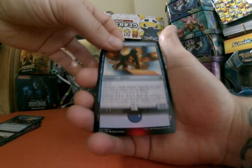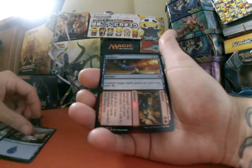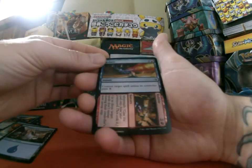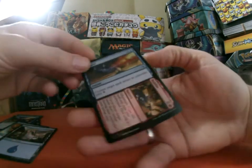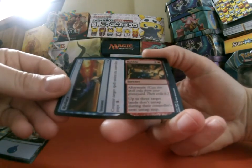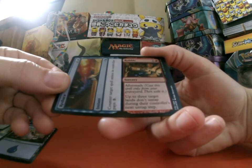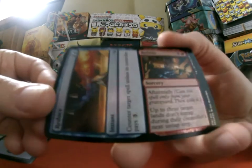Did we get anything else? We've got an Island. Reduce to Rubble — we have a foil! Counter target spell unless its controller pays three, and the aftermath is: up to three target lands don't untap during their controller's next untap step. That was a nice extra little bonus there.